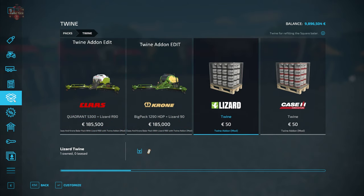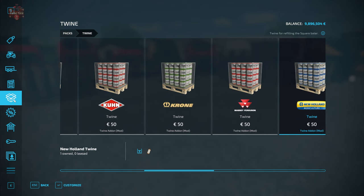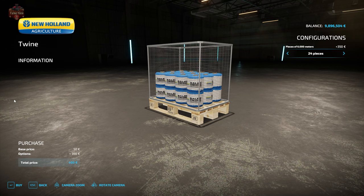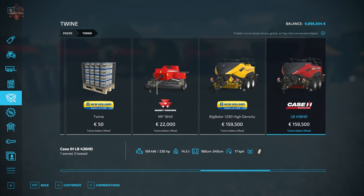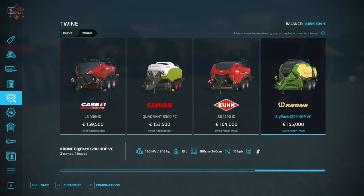We also have the ability to get several different pallets of twine — I think there are seven different variants. We've got Lizard Twine, Case Twine, Kloss, Krone, Toon, Massey Ferguson, and New Holland Twine. $750 for 48 balls of twine, or we could get 24 balls of twine for $400. Of course, we also have the balers included in-game that have been modified to work with this particular add-on.